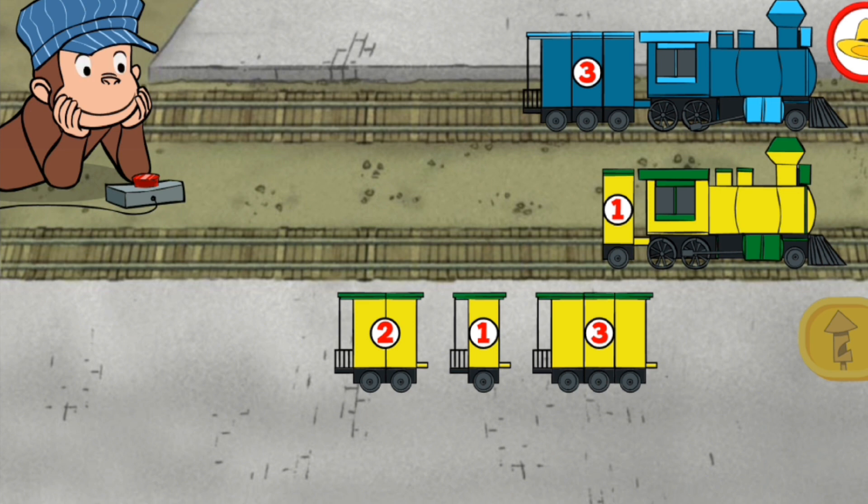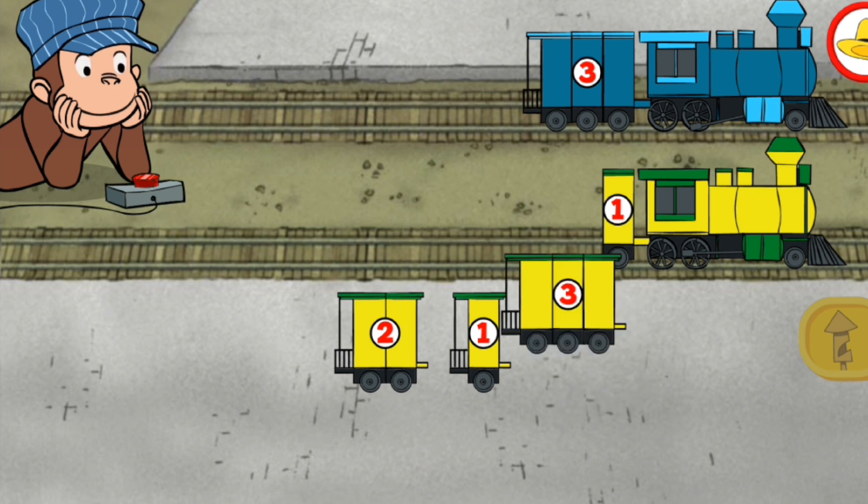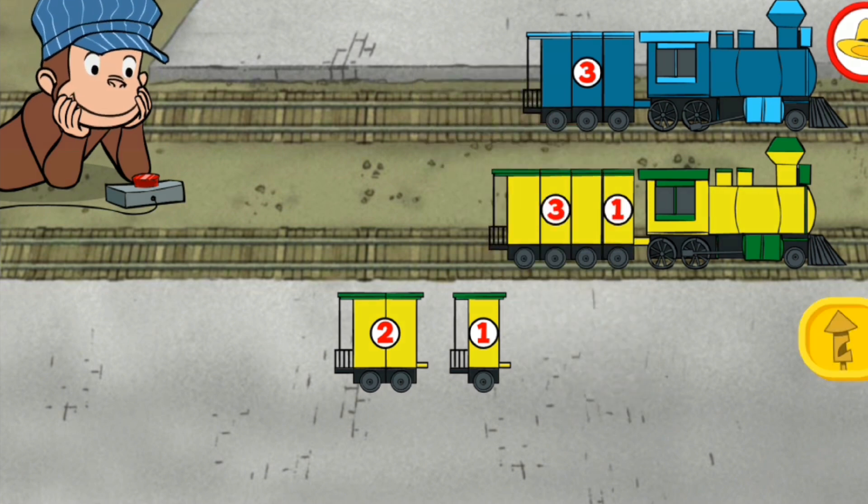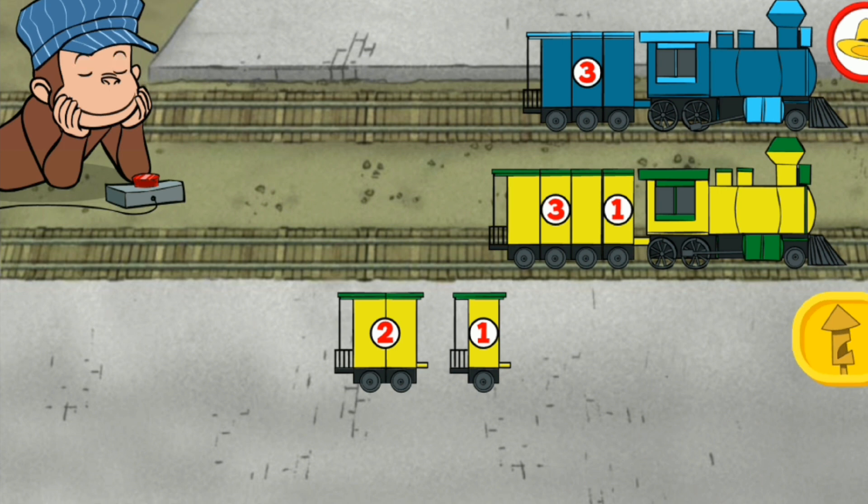One, two, three. Three sections. Three. When both trains have the same number of sections, click the train whistle button.